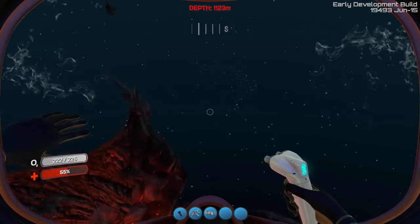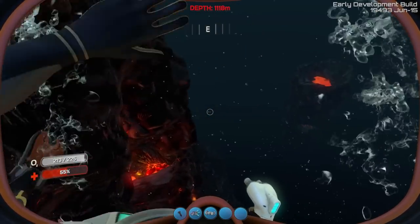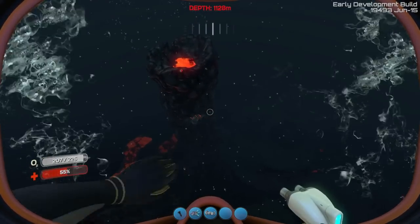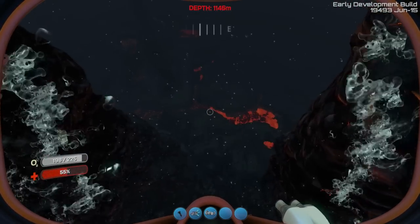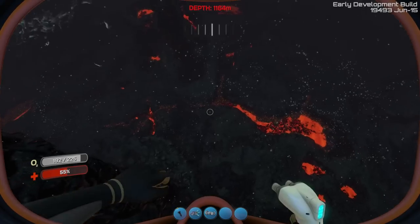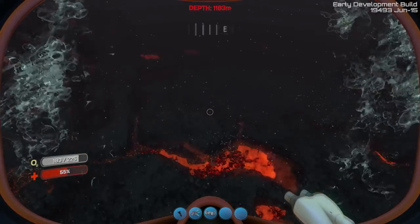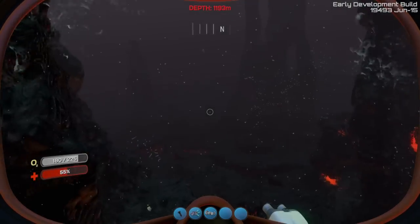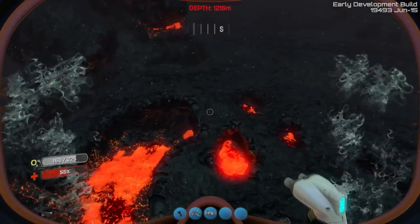I noticed they've done a little bit of work on the terrain in this place. Because at first when I came down here, these little lava pools that you see, a lot of the textures were just like a glowing white. They've added a lot more detail to this. This has to be one of my favourite biomes just because it's so unique, and it looks totally awesome.